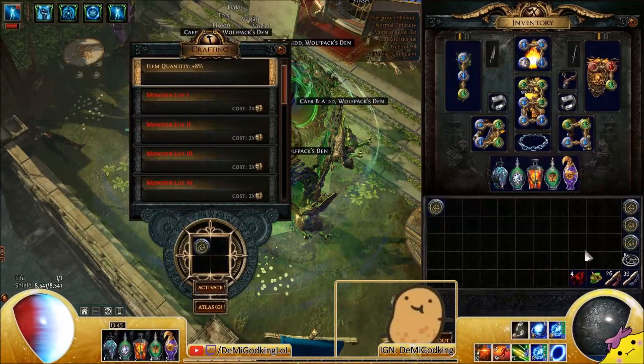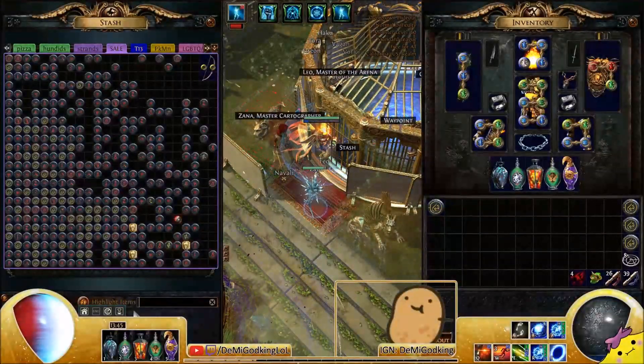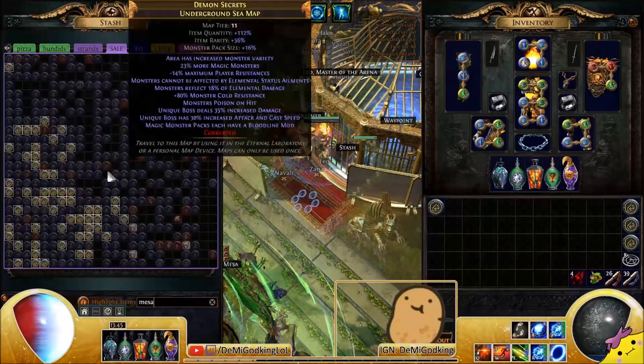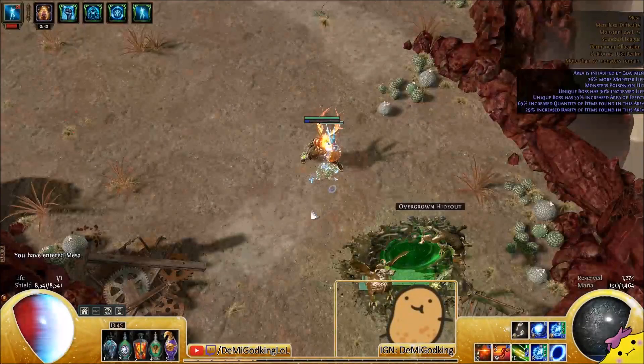I've just been collecting shape mesas — I have a ton of them. All of those are shape mesas, and this tab was full of them. I actually just sold 80 of them to somebody, and then I thought about it and realized he's probably running those for shape strands and selling the strands.